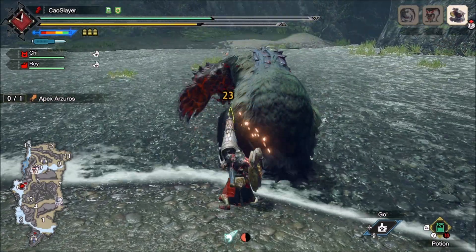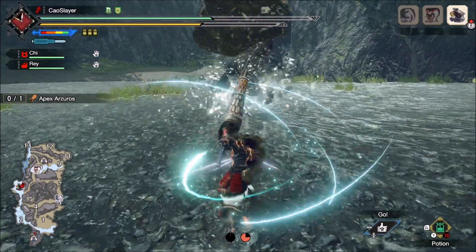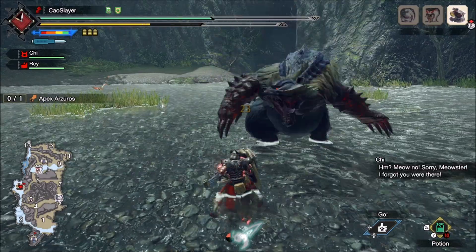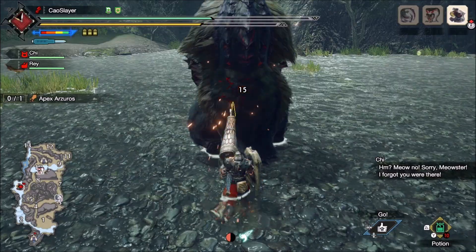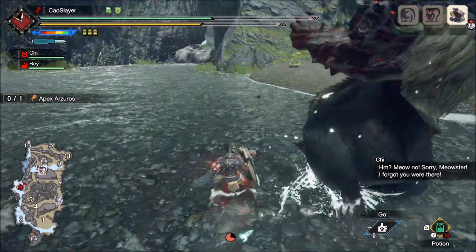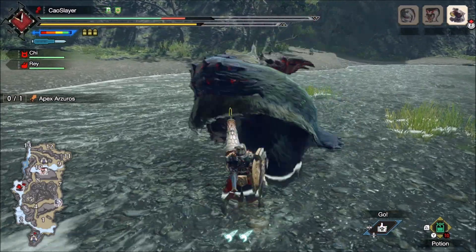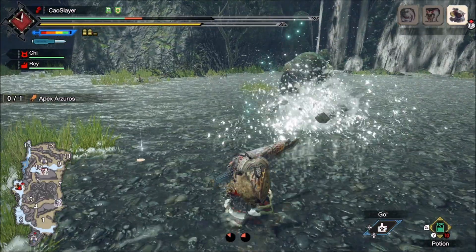In the example running here with Apex Rathian, we can see that it takes 3 hits to do the first explosion, 6 for the second, and 8 for the third. This matches the numbers with 70 being the base and then 127 and 184. This weapon has 25 blast value, doing 75, 150, and 200 blast damage. As you can see, there is no carry-over when the explosion happens — it resets to zero.